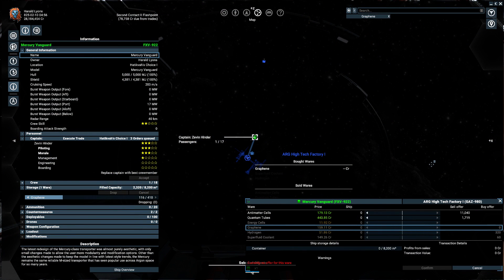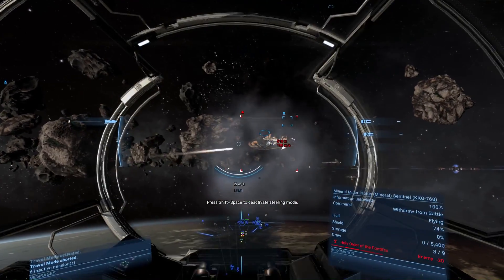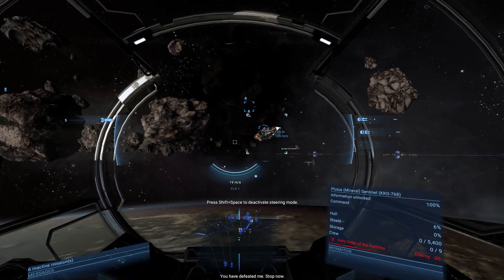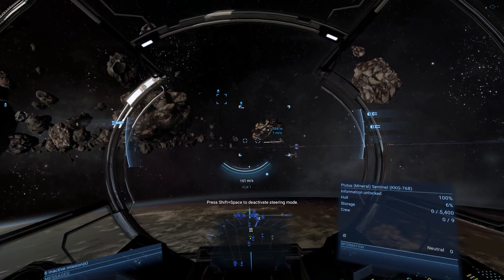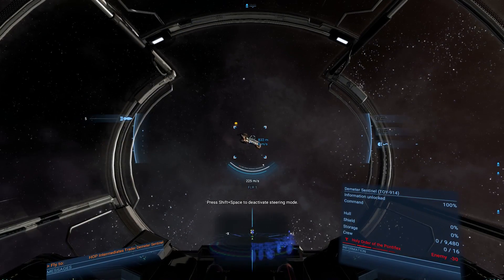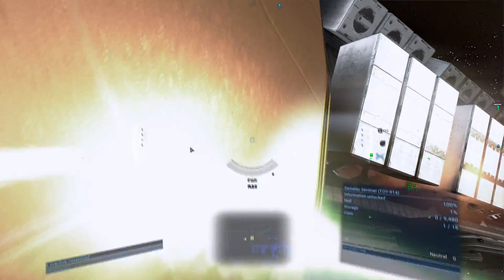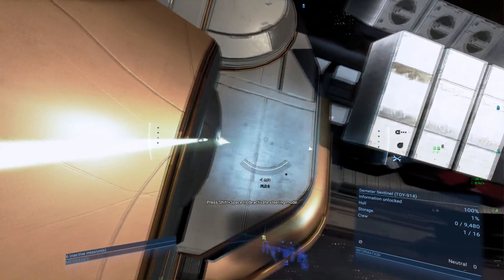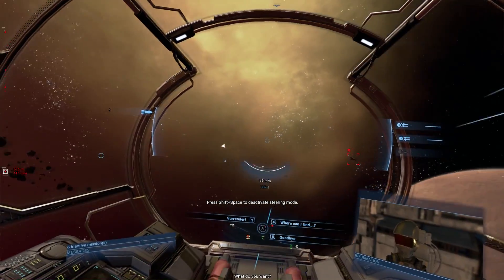Once you pick up cargo you can sell it to any station that buys it. But if you're not afraid of hard work, you can always try to steal the ships of your targets. To put it simply, you shoot at someone hard enough and they might get scared and leave the ship behind — then you can claim it, patch the bullet holes, and sell it for a decent price. But things aren't as simple, which is why I will explain my ship capture method step by step.